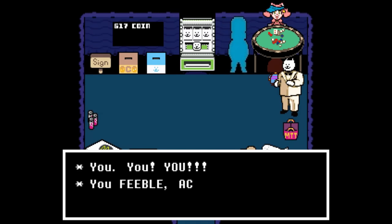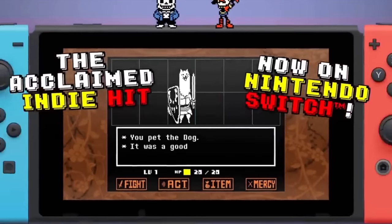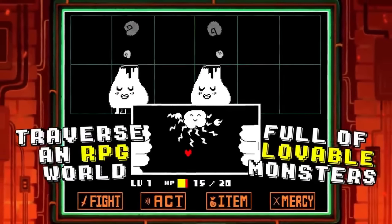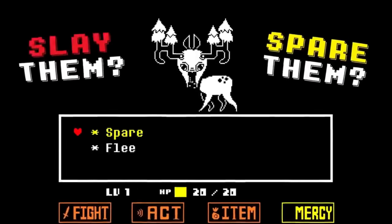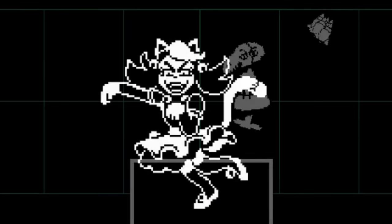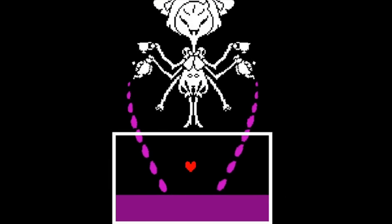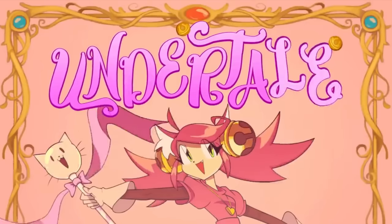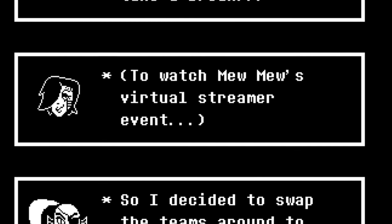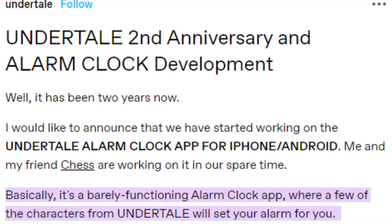After defeating Mettaton EX in the Xbox version, Mad Mew Mew ends up taking the casino job. The Nintendo Switch version is also the only version that contains the ghost fight leitmotif in the four main areas: Napstablook in the Ruins, Mad Mew Mew in Snowdin, Mad Dummy in Waterfall, and Muffet in Hotland. According to the Undertale alarm clock dialogue, Mad Mew Mew is now a virtual streamer.